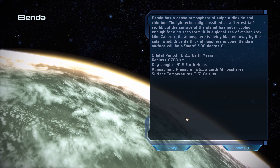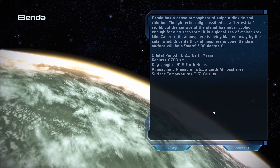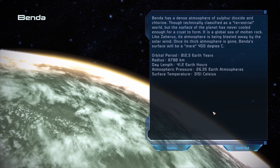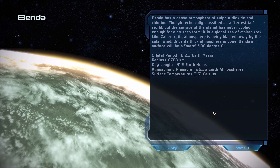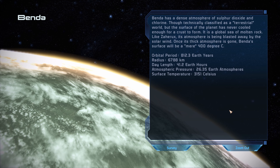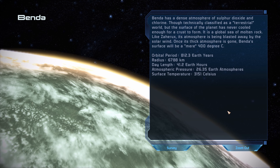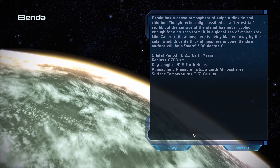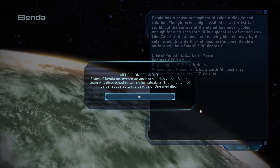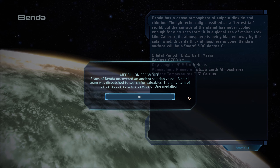Benda has a dense atmosphere of sulfur dioxide and chlorine. Though technically classified as a terrestrial world, the surface has never cooled enough for a crust to form - it is a global sea of molten rock. Like Zahirx, its atmosphere is being blasted away by the solar wind. Once its thick atmosphere is gone, Benda's surface will be a mere 400 degrees Celsius. Scans uncovered an ancient Salarian vessel; the only item of value recovered was a League of One medallion.